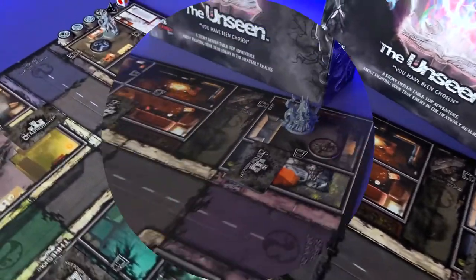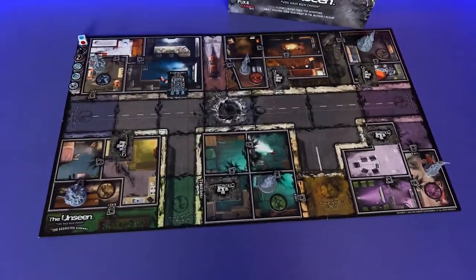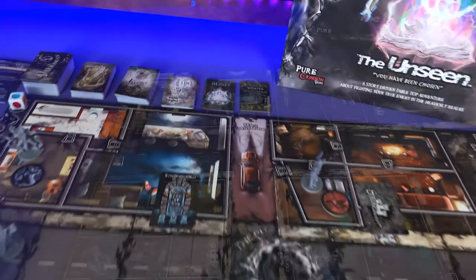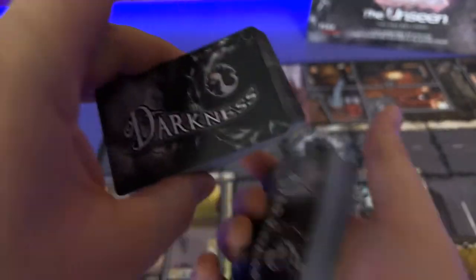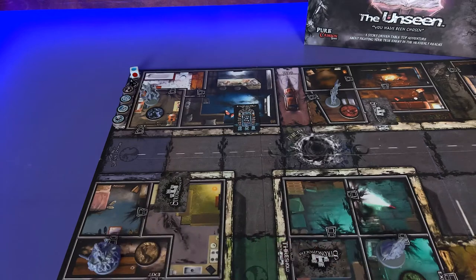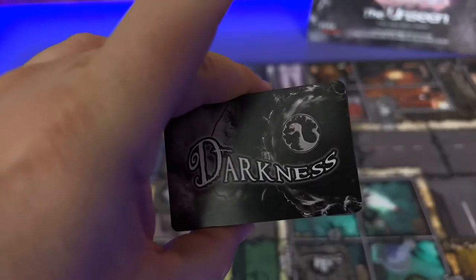Okay so now that that's all set up your board should look something like this. Let's move on to the next section. Now you're gonna take your cards and lay them out. We're gonna start with the darkness deck — take the darkness deck and split it in half, shuffle them up real good, and then just put them around the board where people can reach them because you're gonna be using these quite a bit throughout the game.